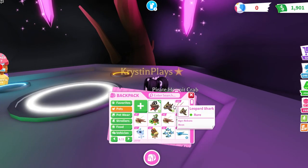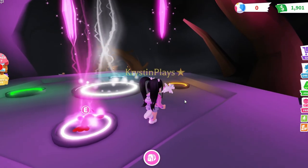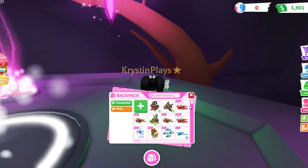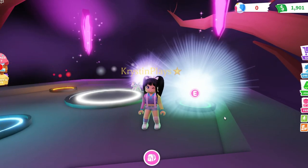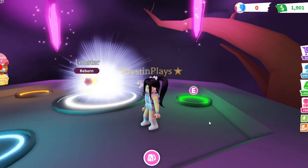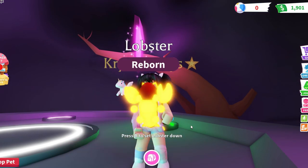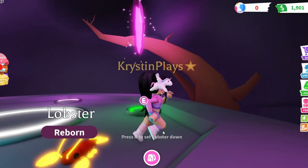What other pets do we have that we can make? We have a full grown lobster. Let's see if we're going to have enough — one, two, three, and four. Oh my gosh, what color is the lobster going to be? Orange! That's actually super fitting. So we have an orange lobster — cute.